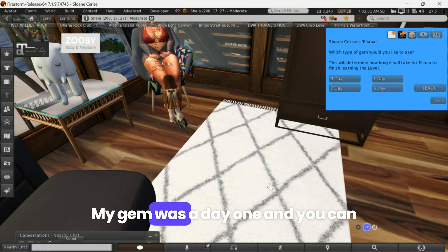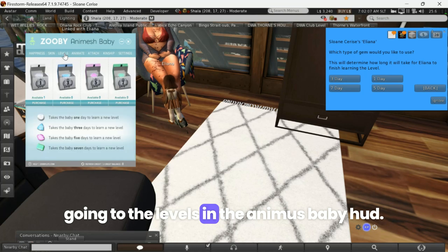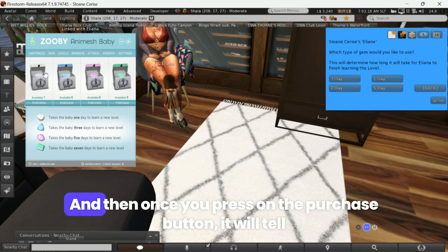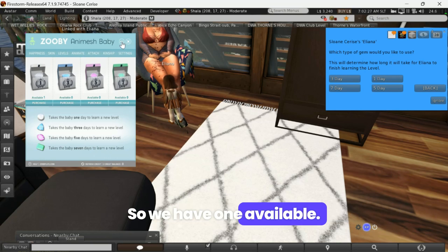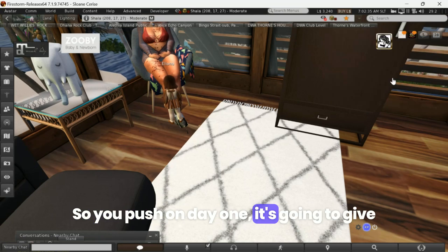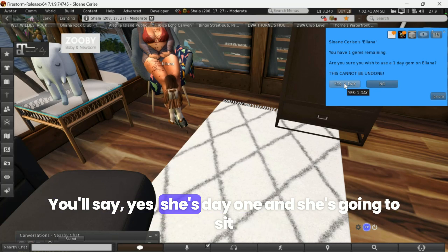My gym was a day one. You can always check what kind of gym you have by going to Levels in the Animus baby HUD and it will tell you what you have available. I have one of these — it tells you how many days it takes, and once you press the purchase button it tells you how much it costs. I have one available so I'm going to do the day one. You push on day one and it gives you a little warning message saying this cannot be undone — you say yes.